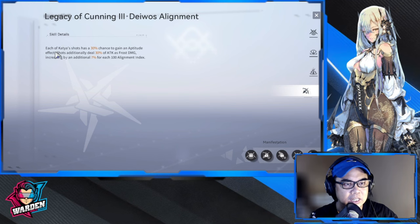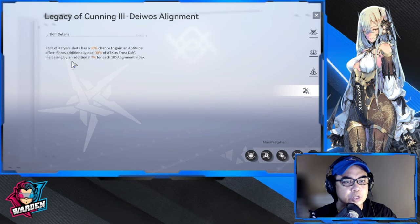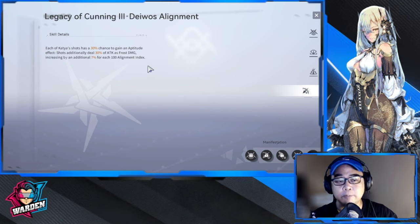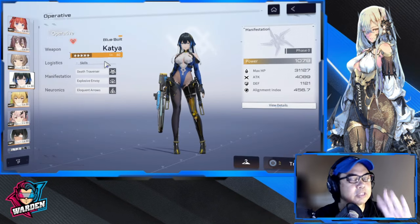For her alignment index, each of Katya's shots has a 30 percent chance to gain an aptitude effect — the shot deals 30 percent of attack as additional frost damage. For ballistic damage it increases by an additional 7 percent for each point of alignment index. I have 400 now, so that's roughly 58 percent total frost damage. Working on your alignment index will help increase your damage output significantly.